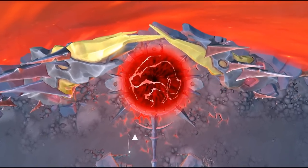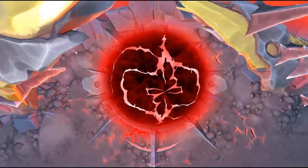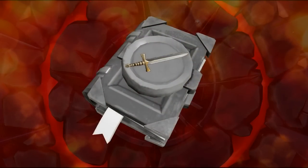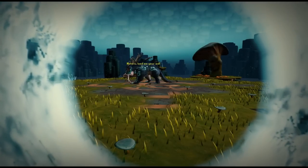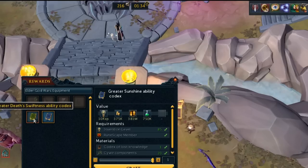No, this isn't clickbait. I've uncovered a method that no one's discussing. When Zamorak descended on the world mid-last year, he delivered a codex of lost knowledge to the world of Gielinor. This codex can be combined with 20 Kaiweir components salvaged from the gear of Siren's top general to forge a greater sunshine or death swiftness ability codex.